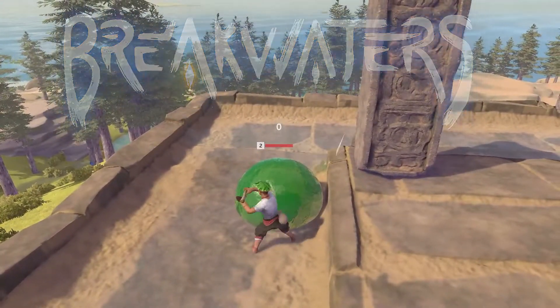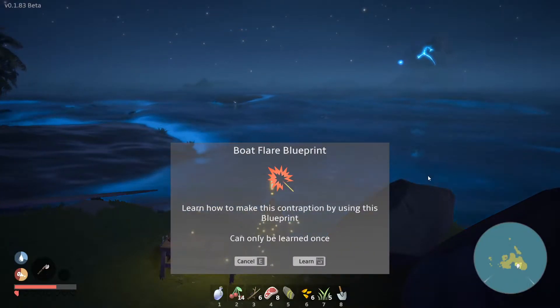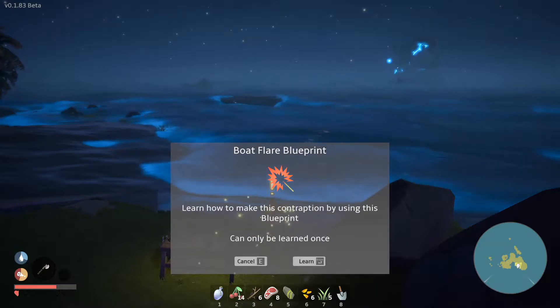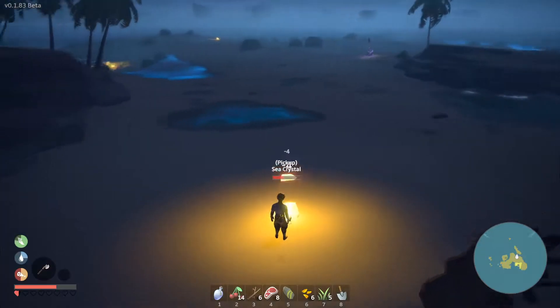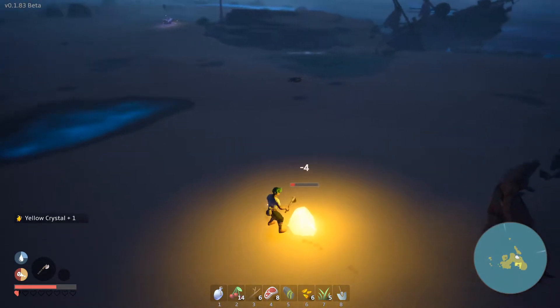To find these green jelly slimes you're going to have to travel to the second island, and to do that you're going to need yourself a boat flare. To craft this boat flare you're going to get a blueprint from the quest guide in the beginning.